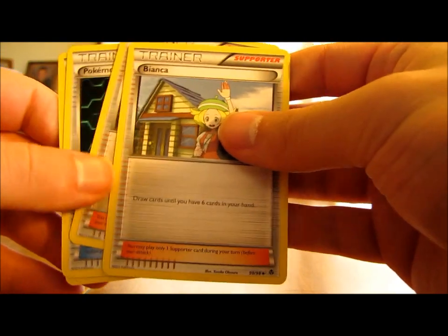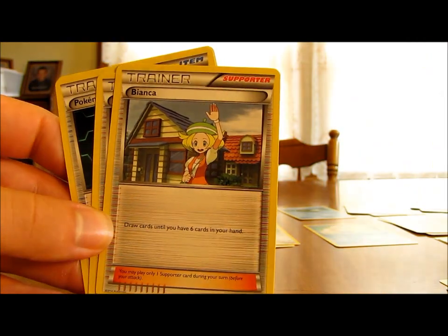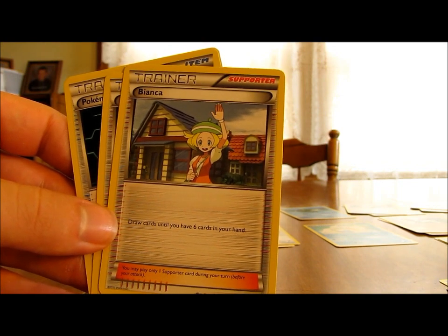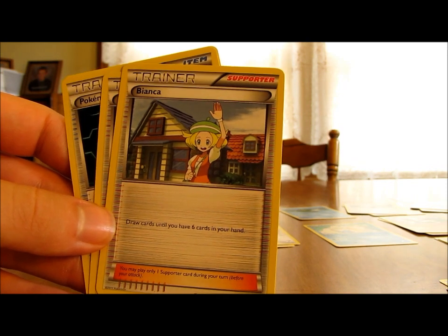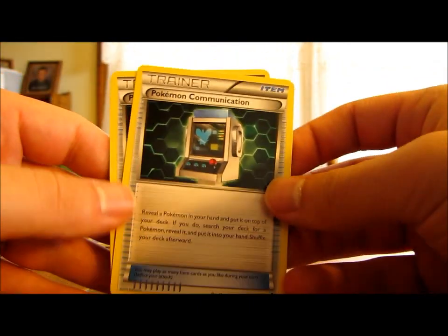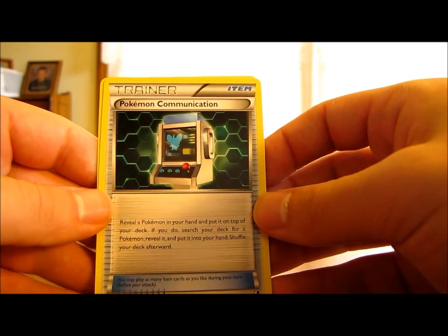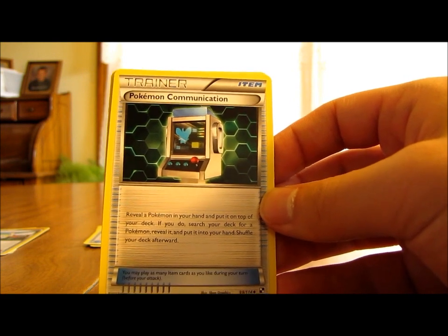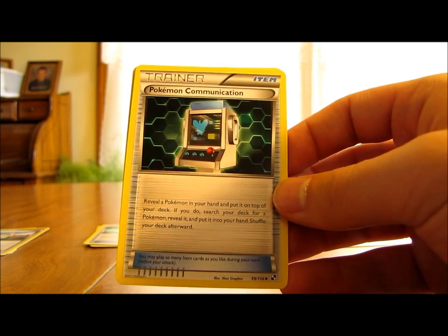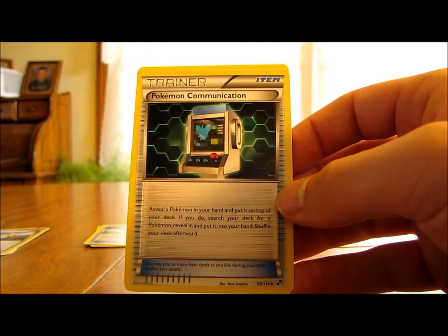And there are two Supporter cards — both are Bianca. You can only use one Supporter card per turn. Bianca lets you draw cards until you have 6 cards in your hand, so if you've used several Trainers and only have a few cards left, you can use Bianca to refill. The last Trainer is Pokemon Communication: reveal a Pokemon in your hand and put it back in your deck, then search your deck for a Pokemon, reveal it, and put it into your hand. It's basically an exchange — useful for getting the right evolution or finding a basic Pokemon you need.